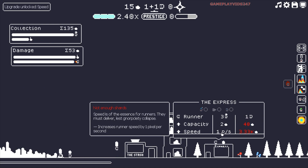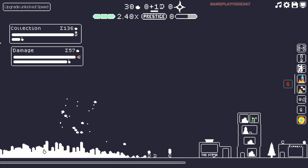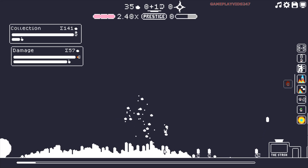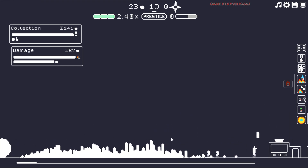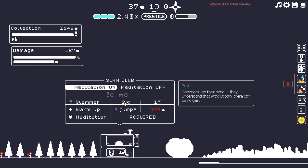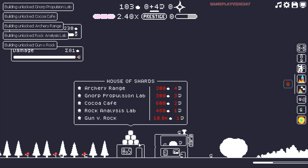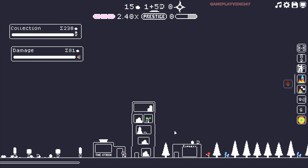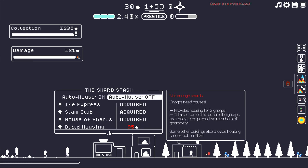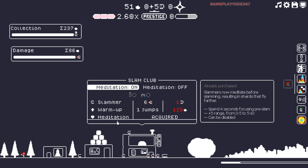So let me get my first Slammer here, everyone. And I'm going to get Meditation and Warm Up and another Slammer. There we go. So now we have some generation for the shards, which is excellent. We have our runners and our shard generation going on. I purchased another runner there and definitely increased their capacity as well. Now I have Speed Unlocked. So that's 3,300 or so of the shards. Just purchased another runner, because at the moment we have a lot of shards just sitting there not really being collected. Let me increase capacity again. Looks like we have one Norp at the top of the screen that I can spend here. So let me just go Slammer.